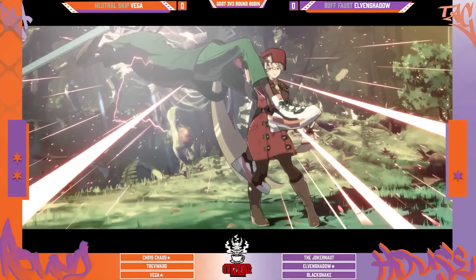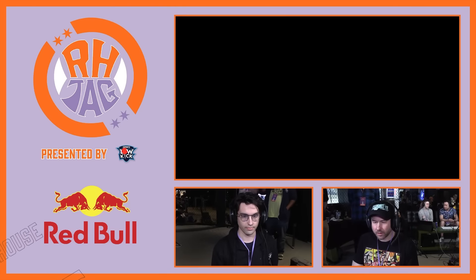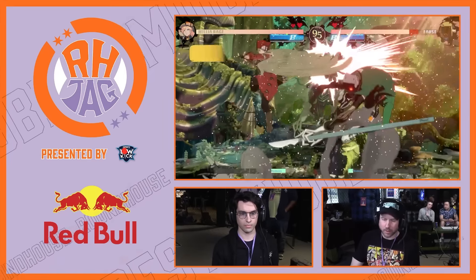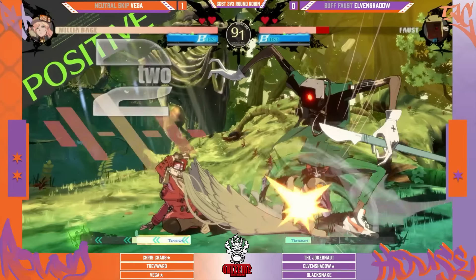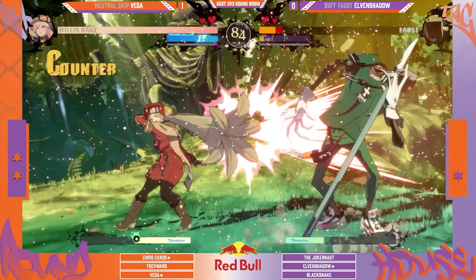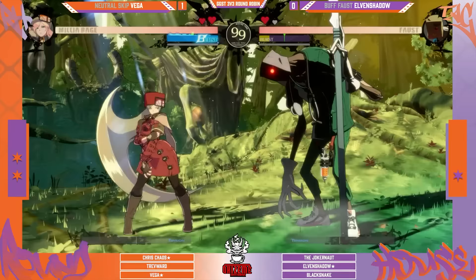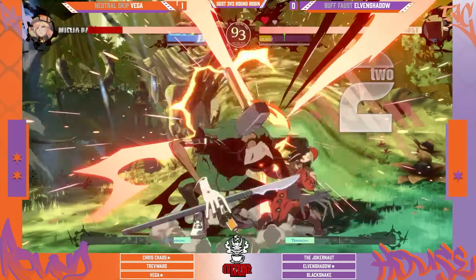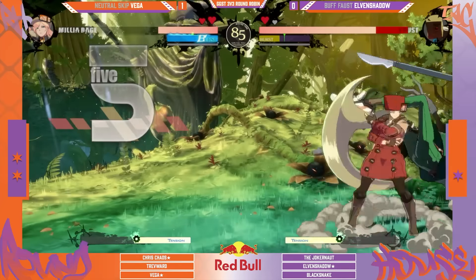That was the option-select — holding back FD. You'll faultless defense if they're in front, and if they're behind you it becomes a 6P. Amazingly strong when people are doing that kind of left-right on you in neutral. RC catches the YRC — burst bait. Vega is looking dominant, team Neutral Skip looking incredible. Vega is looking to send Elvin Shadow home.